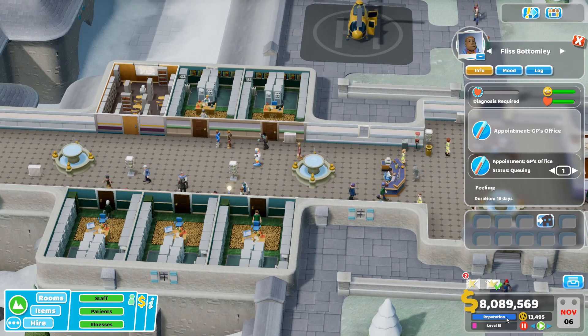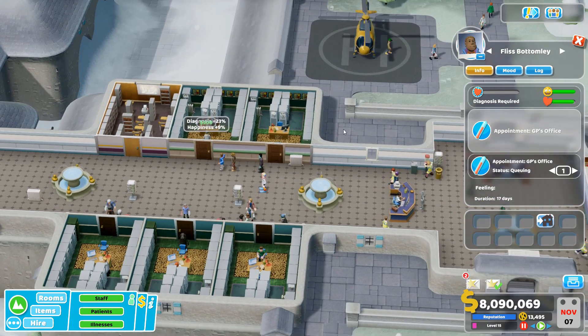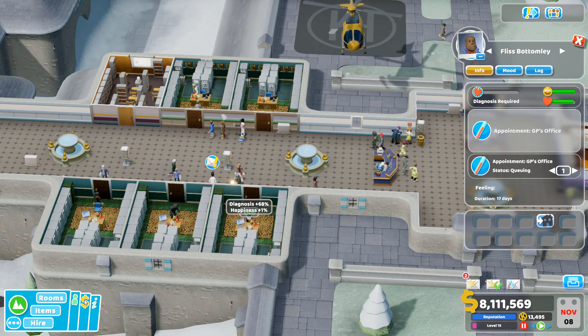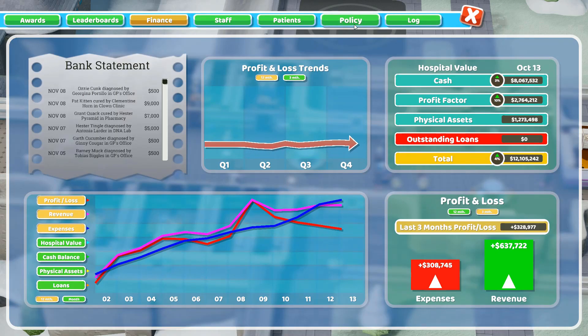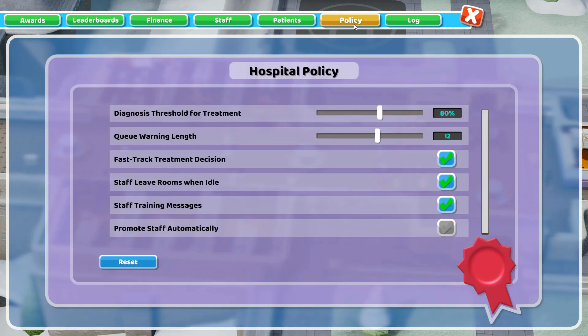So what does this policy decision change? If you go to the finance tab and then look at overview, you'll see a new button introduced on around the 5th of December called Policy. If I reset those to default, you can see how the game normally plays: the diagnosis threshold for treatment is 90%. What this threshold means is your patient goes to your GP and once they pass 90% on the diagnosis threshold they will then be sent for treatment. You can change this now to make it lower — I usually stick it at about 80%.